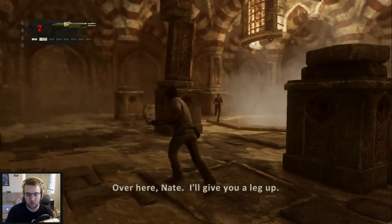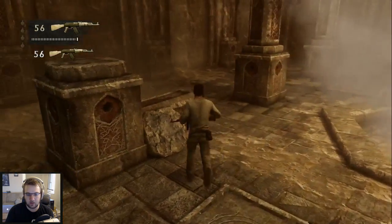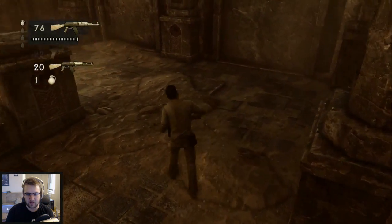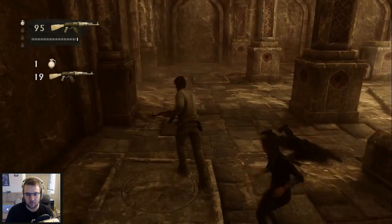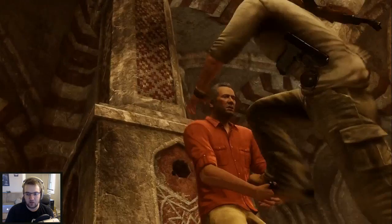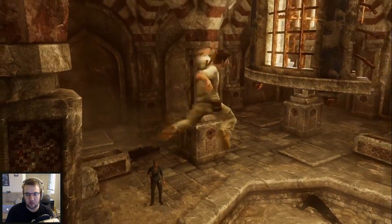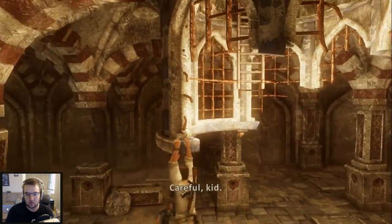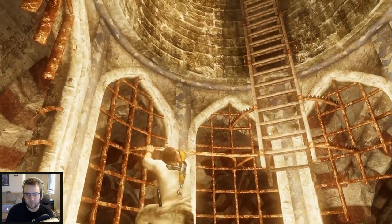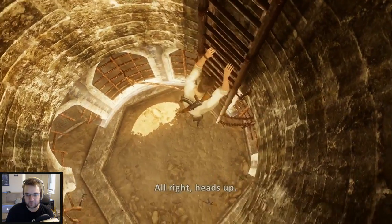We gotta find a way out. And how are we gonna do that? Over here, Ned — I'll give you a leg up. Ammo? Let me find some ammo first before we rush off to our death. God knows there's gonna be more of them — there's always more of them. Yeah, you can give me a leg up. Of course, it's an extendable ladder. Of course it is.